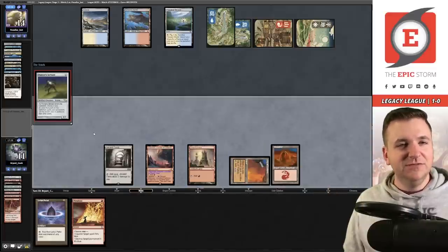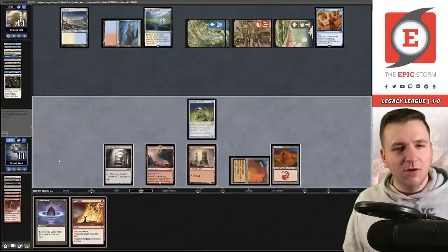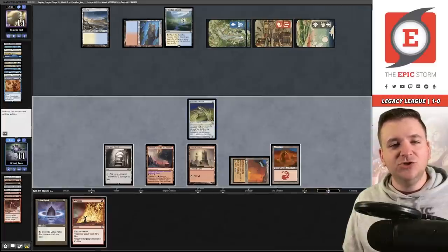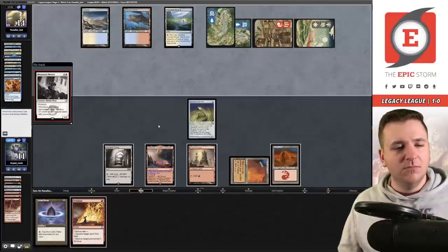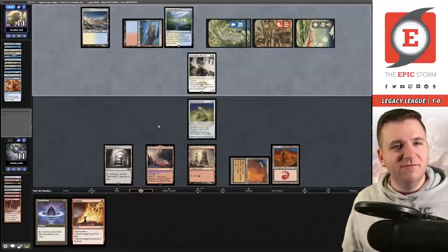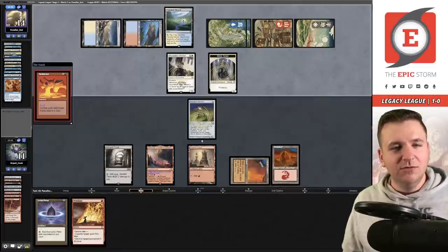We draw Painter Servant — I thought it doesn't affect anything since I still choose the color. But Dress Down overrides that; I didn't realize the static ability is suppressed. That's a mistake on my part — it's not a trigger when it happens, it just works much like Metallic Mimic, but Dress Down overrides it. There's the Monastery Mentor — that would be a good spot for Fury that Callum told me to board in but I haven't drawn it.